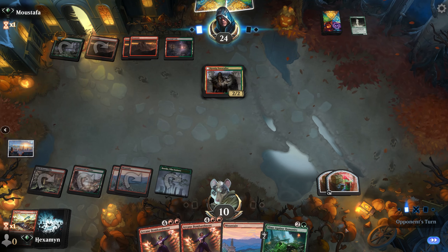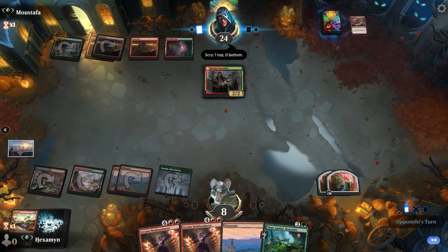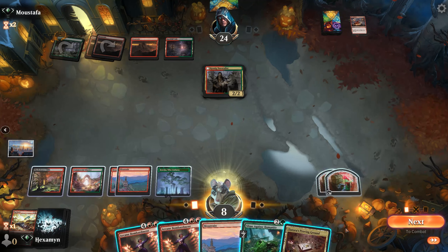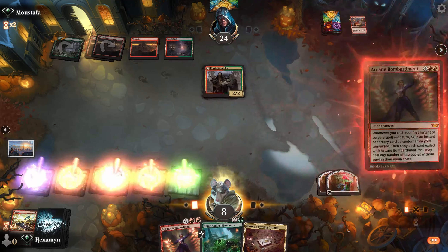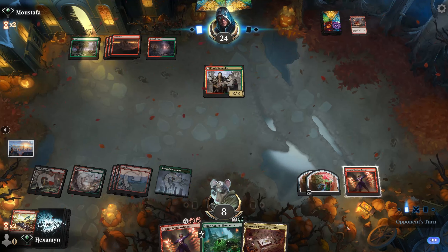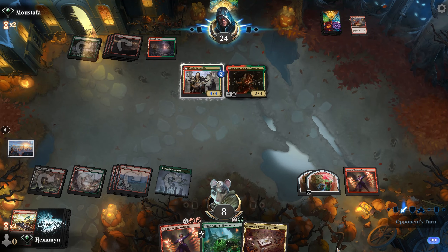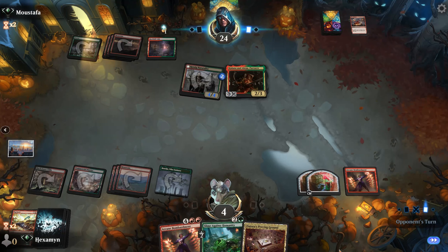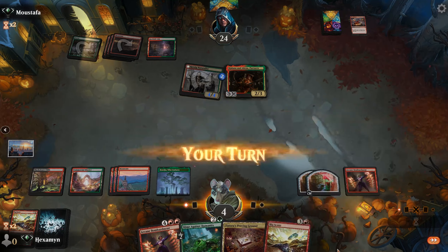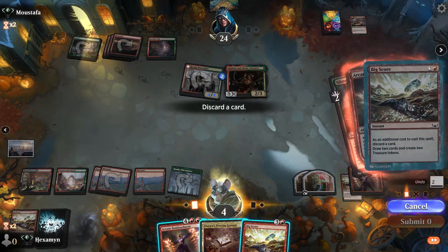Looking for a Play With Fire or a cheap instant. Opponent plays Naturalist. We're down to 8 life so we need to be mindful of that. We really want to get Bombardment down, so we'll play it now — fingers crossed we can survive until next turn to cast Slime Against Humanity and start popping off. Alana and Elena pumps up the Naturalist. We're going down to 4 life. Do we survive? Yes, we do.